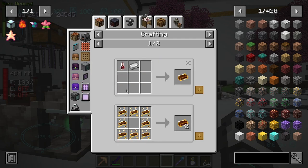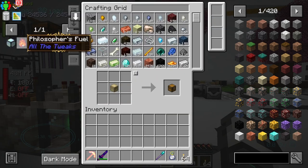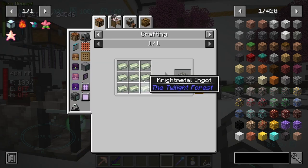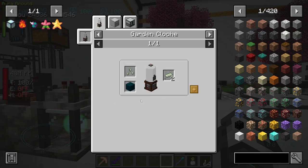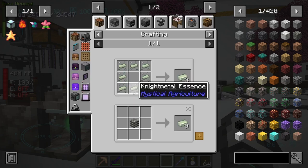The last thing we need to do is the miniature black hole. The fiery ingots - we can make a seed for it, so we just need four fiery ingots, that's easy enough. Knight metal - again we can make a seed for it, that's what we'll do. Unless there's a bee - I don't think there is a bee.